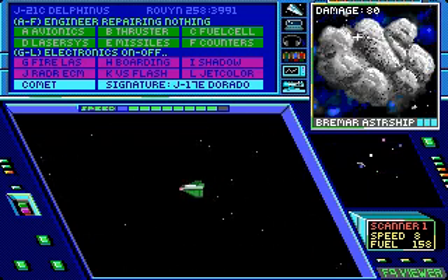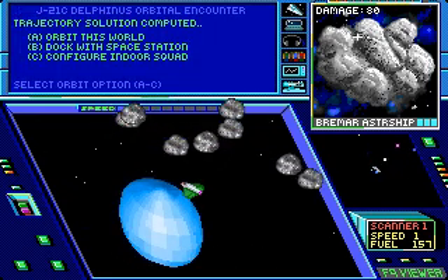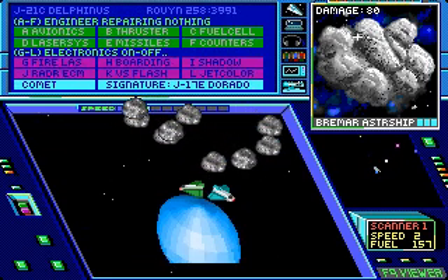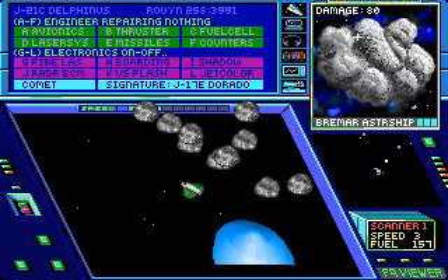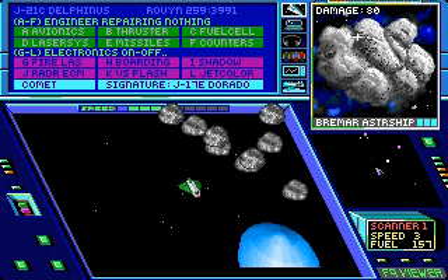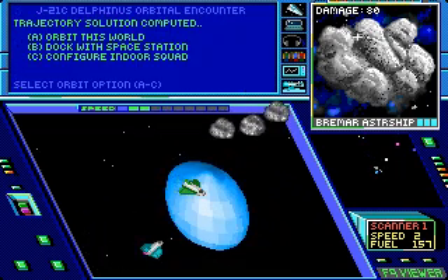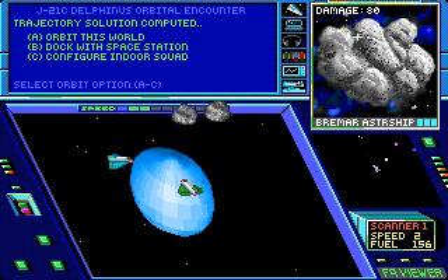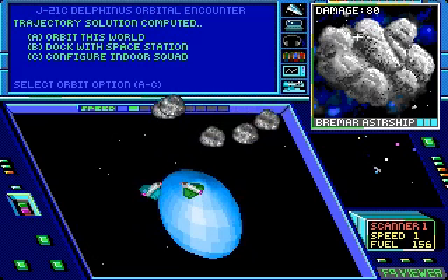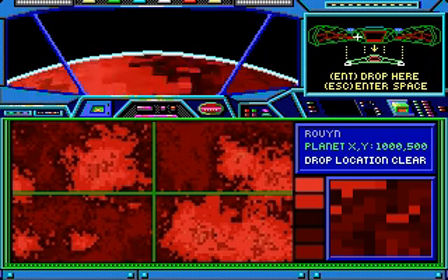This planet over here with all these great things around it - these are all asteroids. And this is planet Ruin and it has a space station. Be very careful flying around the asteroids - you can collide with them and they will damage your ship. Also, other ships trying to fly to Ruin will inevitably collide with the asteroids. But they will die too. Let's orbit the world and go to the coordinates that Kendall gave us.